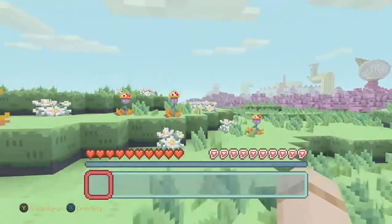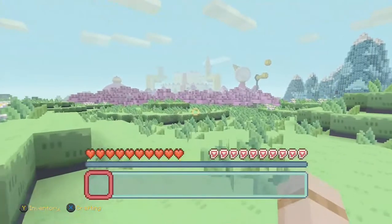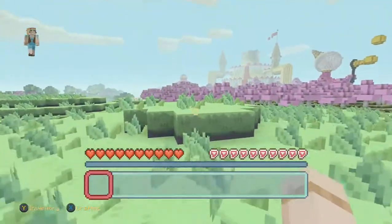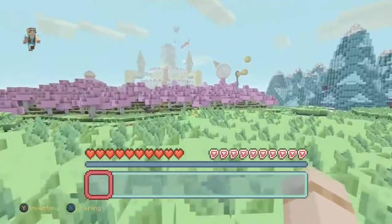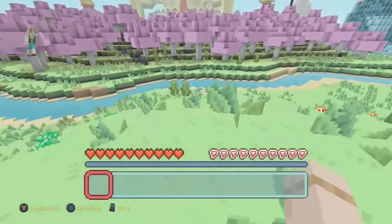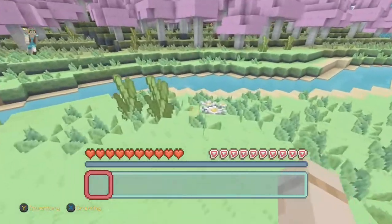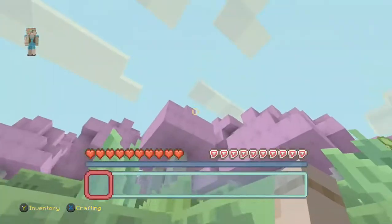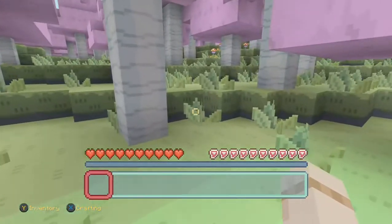Hey guys, it's Guys to Go and today we're going to be trying to break into Princess Bubblegum's castle from Adventure Time. So let's try to get into it. We have to try to get across the river right now. I wish it was night right now so I could fight zombies and that.